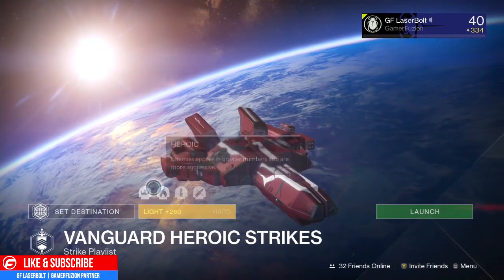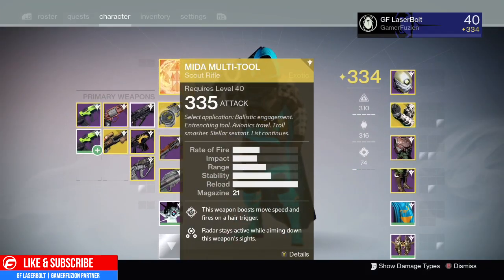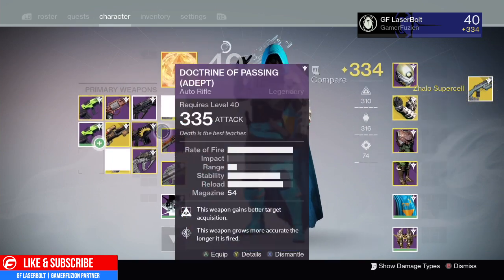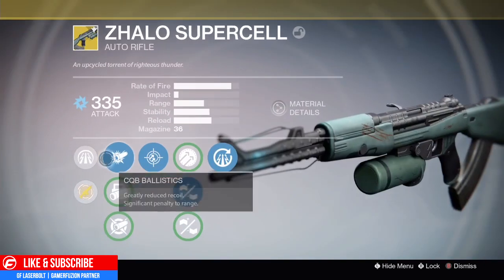Let's talk a little bit about weapons. For my main concern, my main weapon that I would want to use here — I would probably recommend the Vision of Confluence, but I know not a lot of you guys have it. So I'm going to mention a weapon that everyone should have in their arsenal, and that is the Celis Supercell. The Celis Supercell is an effective weapon because it has a lot of really good features. It's one of my favorites for PvE — it's such a beast.